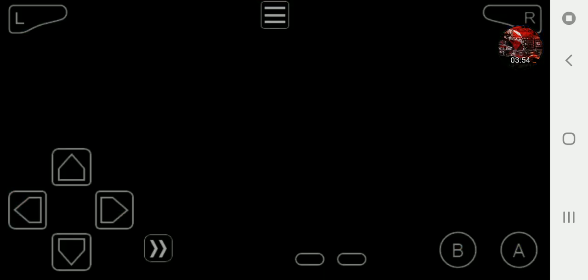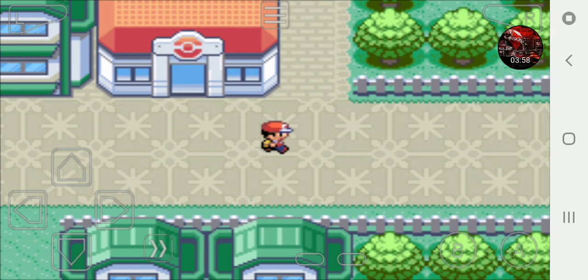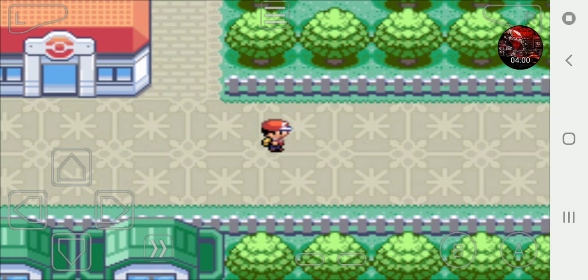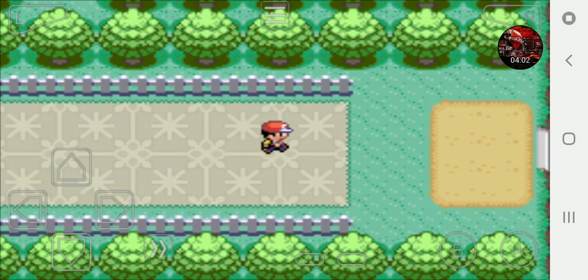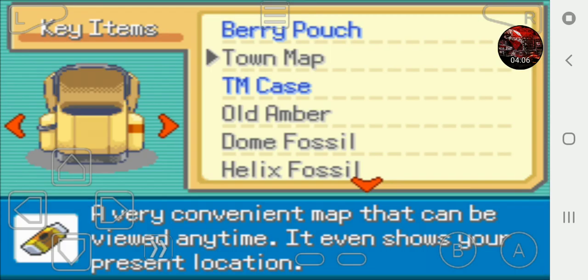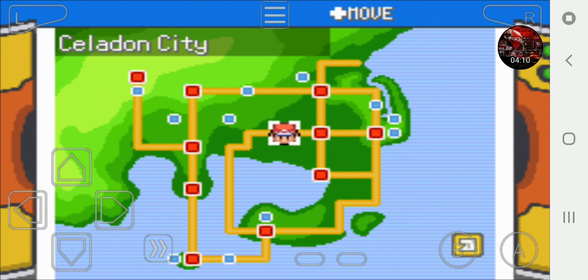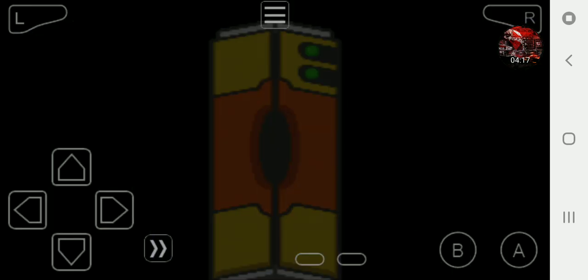That's where we are right now. Let me show you on the map where we're going. We're going to make our way over to Pokemon Tower in Lavender Town - that's where we're heading today.